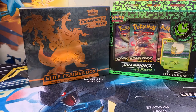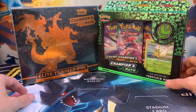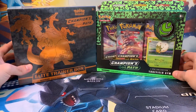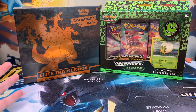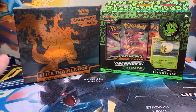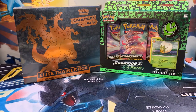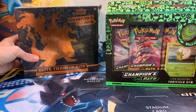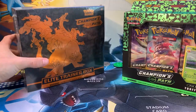What's happening, Pokefam? Welcome back, or if it's your first time here, welcome. Today, we become champions — Champions Path. We've got one Elite Trainer Box, one Pin Collection Box for the Turfville Gym, and we're going to open up both of these today. We're going to start with the Pin Box, then get into the Elite Trainer Box.